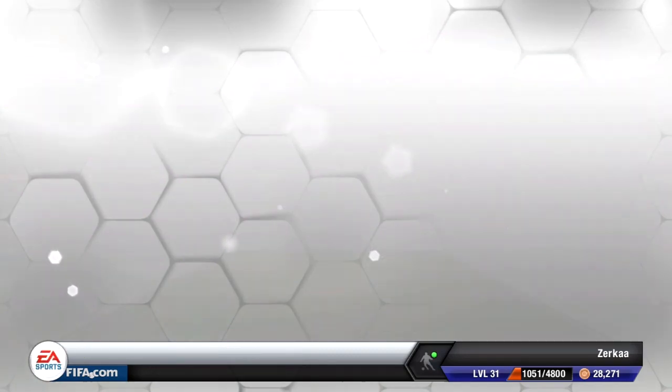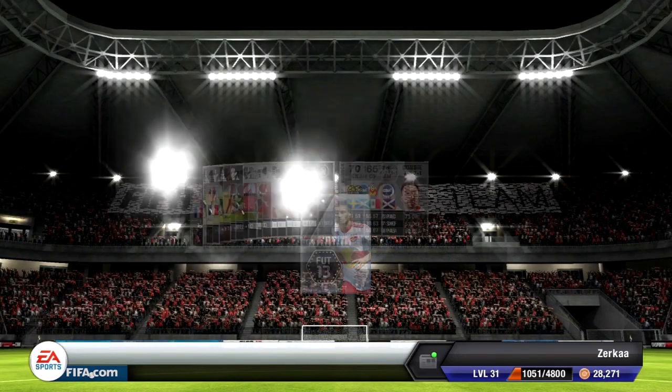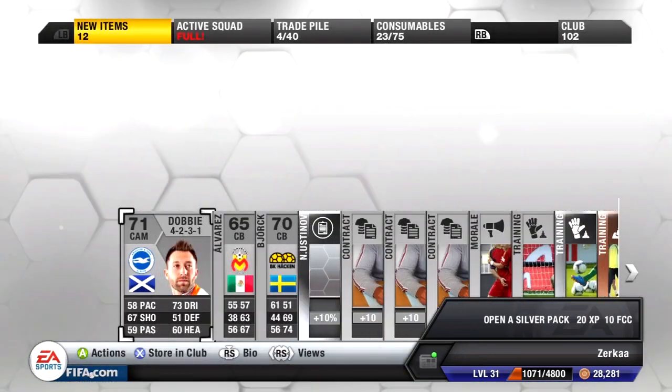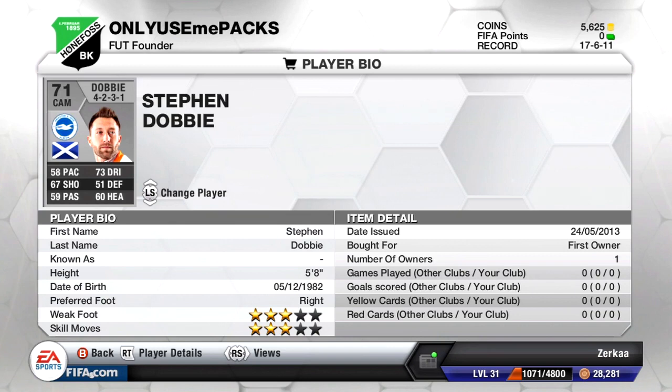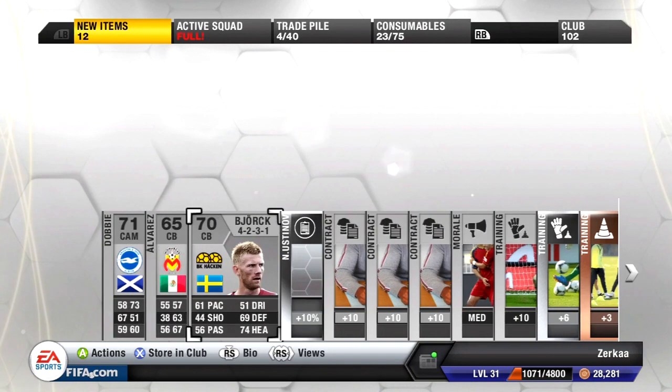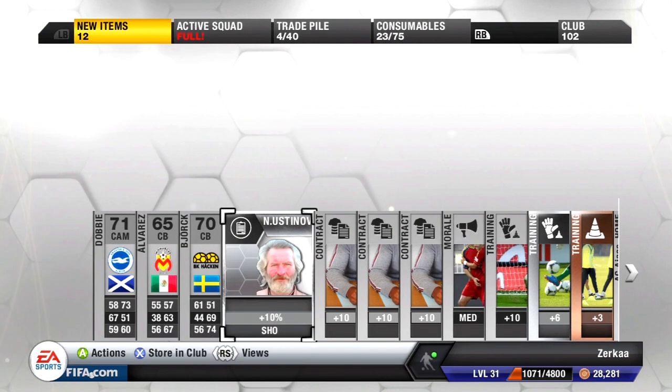Opening the first pack - we've got Scott Dobby, a center attacking mid who's Scottish and plays for Brighton and Hove Albion, 71 rated. Pretty decent to get. Then we get another center back, and another center back - this game has some obsession with giving me center backs.